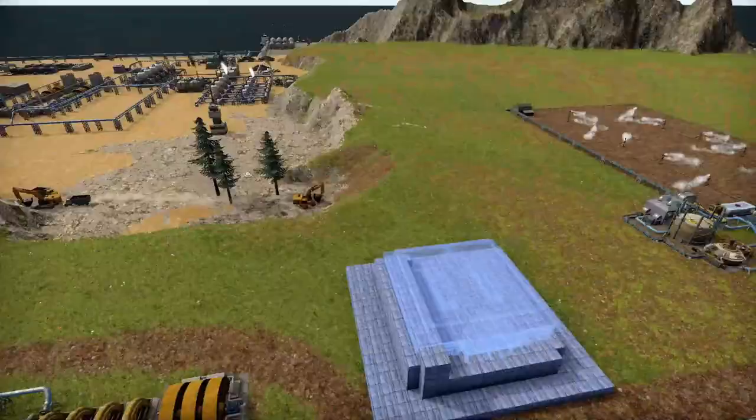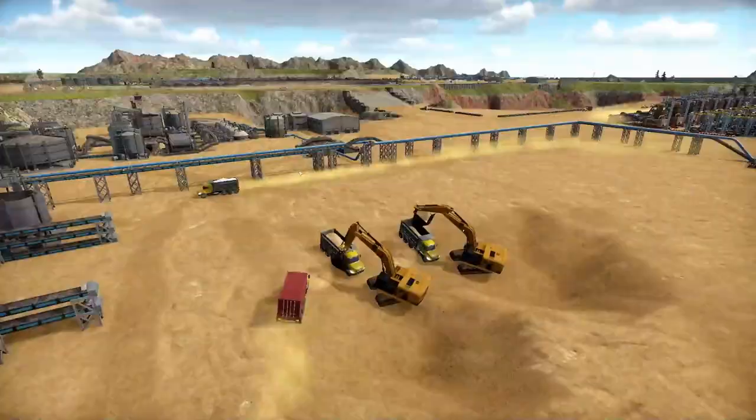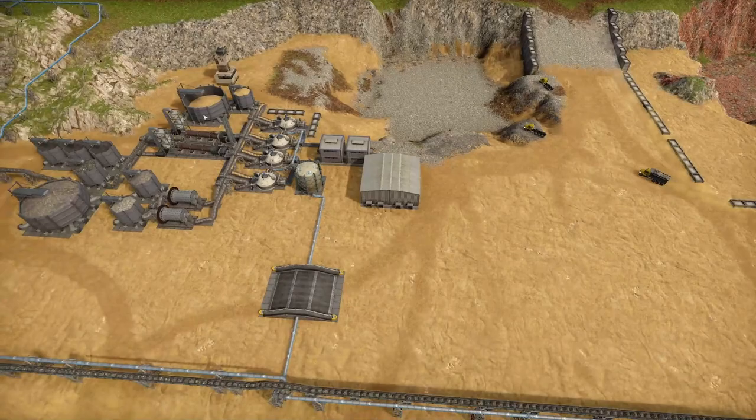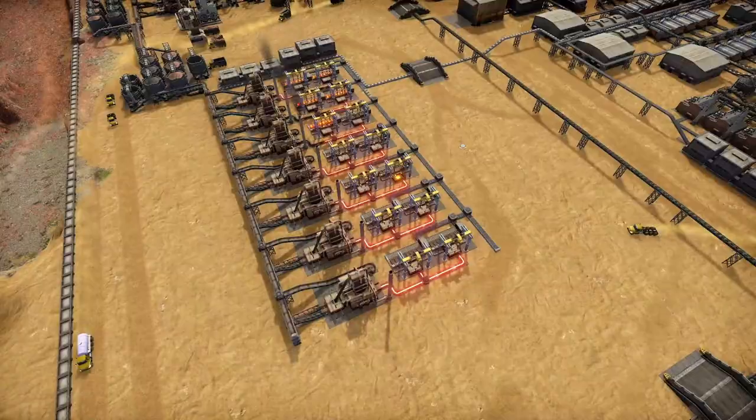I moved my ethics building, or the town center, and I started mining sand here so we can produce more bricks. After I fill this in I'm going to rework my slab production because we need more now that we're making a lot more construction parts - we need that for construction part ones.